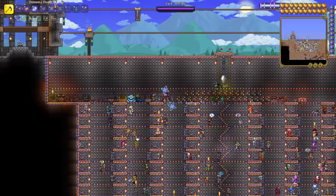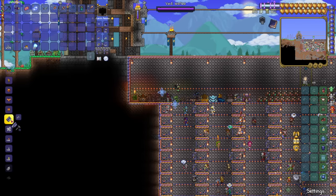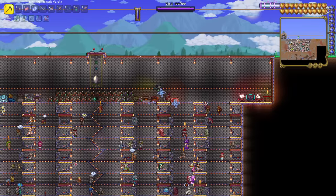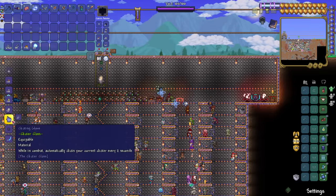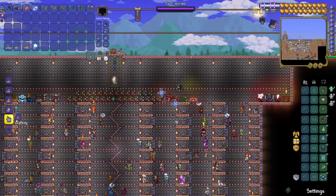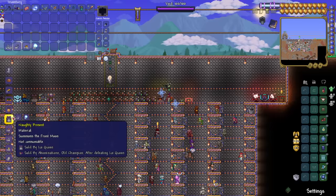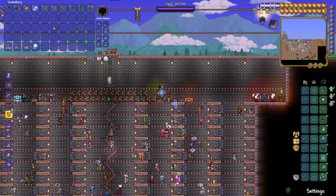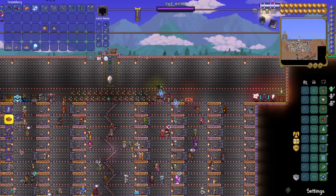With those cobwebs we have, we're going to run over here to the loom. I think that should be more than enough. With this we can come over here to our crafting. This is what we're looking for — the naughty present. Summons the frost. We're going to need that. And the pumpkin moon medallion — we're going to need that. Pumpkin pie. That sounds useful.